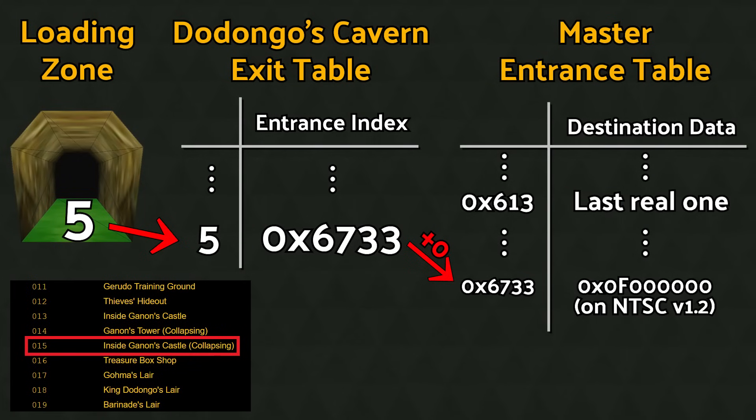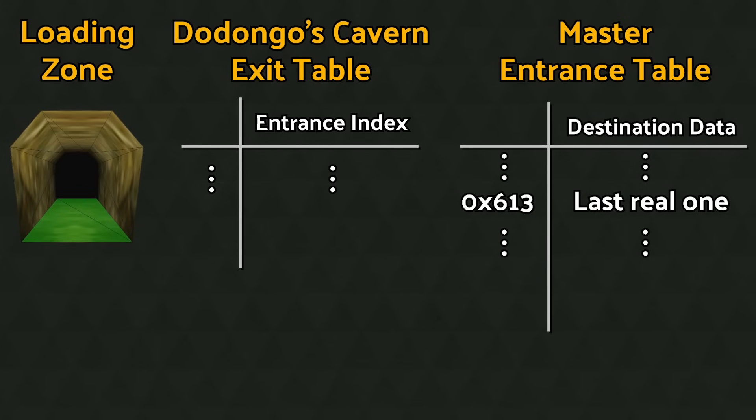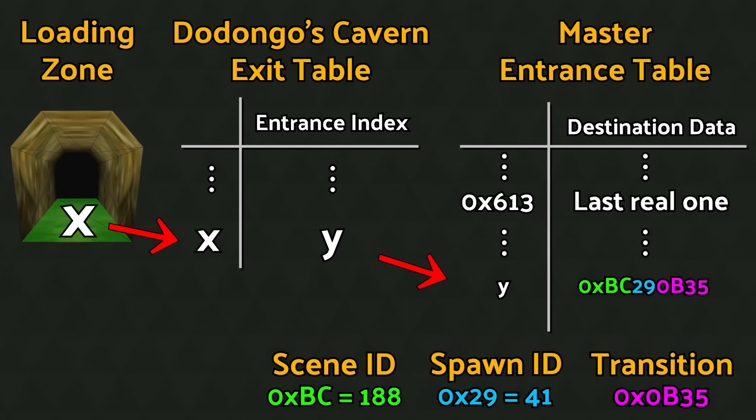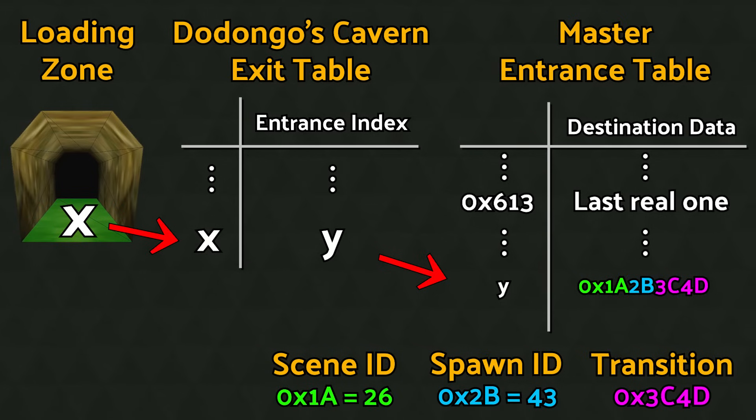So, as mentioned before, value 6733, when read as an index into the entrance table, points us to data which is read as destination scene 0F, spawn point 0, and transition settings data 0. This value will always be found here at this point in memory — it never changes. But what if we could control it? What if we found a scene exit index that points us to a place in memory that we have direct control over as the player, and read that as the destination of our warp? If this were possible, we could fill this memory with exactly the number we want, and essentially create a variable loading zone, one capable of sending us anywhere we like.